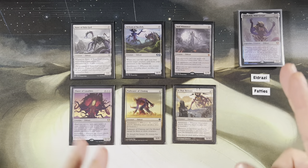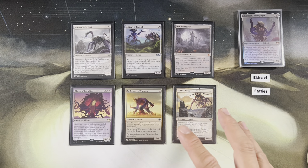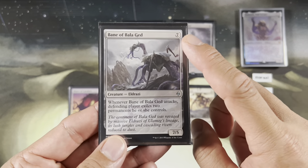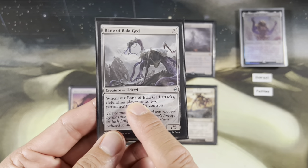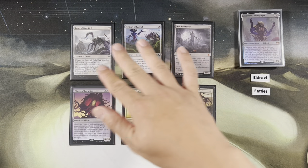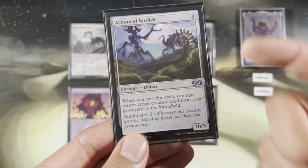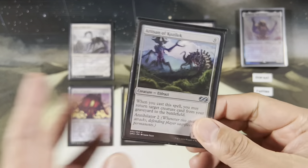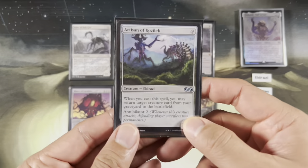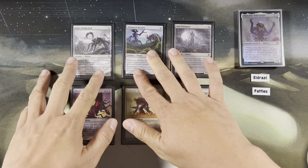Next up we have the non-legendary fatties — these are seven mana value and above, so they'll trigger the commander. Bane of Bala Ged is seven mana, essentially gives you Annihilator 2 except it exiles. Pretty cool, seven-five, right at that threshold. Artisan of Kozilek is nine mana — when you cast it you can reanimate something. Annihilator 2. Yes, Eldrazi have these Annihilator triggers, which are very nasty.